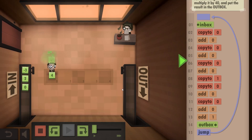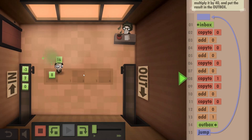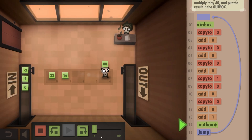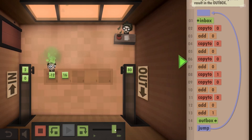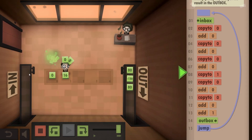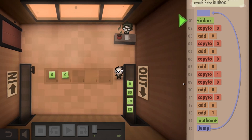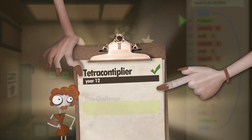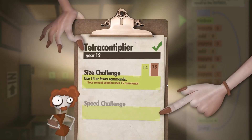That was 2 at the start, so 2 times 40 should be 80. We've got 16 here because that's 8 times 2. Add this together and that's 80 — that's working beautifully. Let's just keep going. And there's 0 there, that's a little wasteful, but 0 times 40 is still 0. And we've done it, that's the level completed. I can't tell you how happy I am.